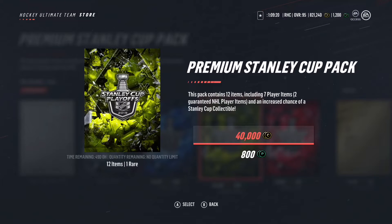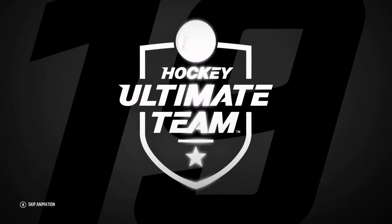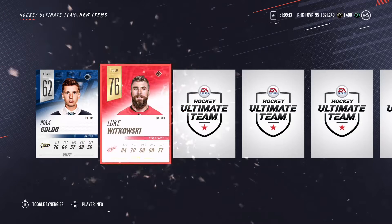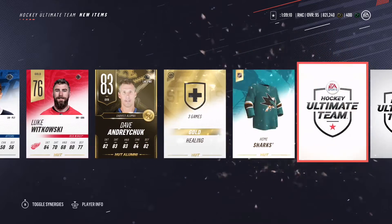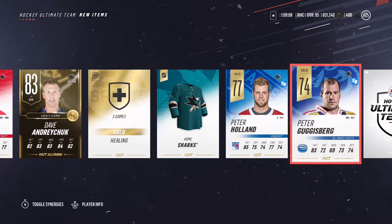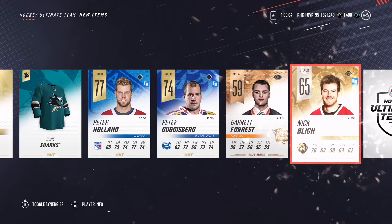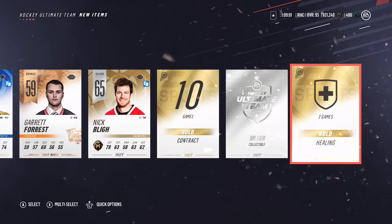Let's see if we can get something good in this Premium Stanley Cup pack. If we pull like an 80 or higher I will just give away another card on my lineup — I'll find something. I have the 86 Bjorkstrand. Not exactly an 88 — couple gold commons, Gareth Forest-Nick (can't even pronounce it), silver collectible.